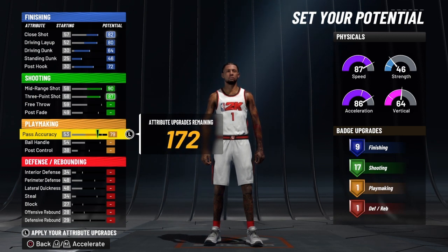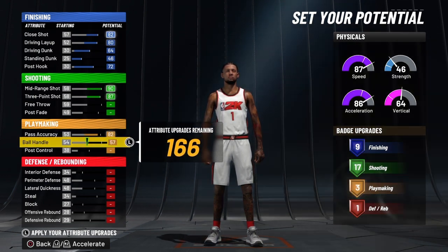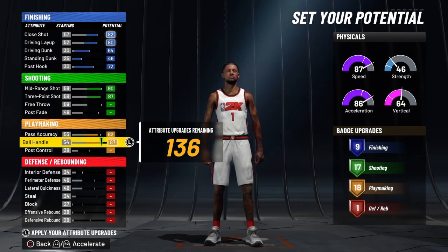We're going to bring his pass accuracy to 82 and then bring up his ball handle. Now I want to explain something — we're going to take the slasher takeover with this build.